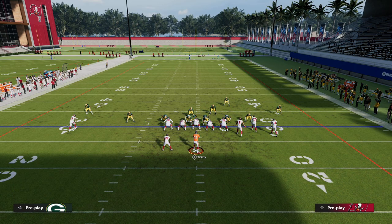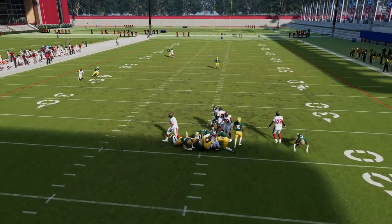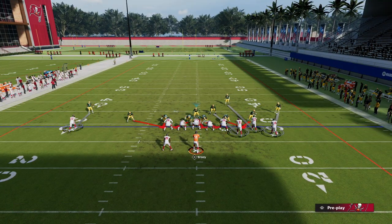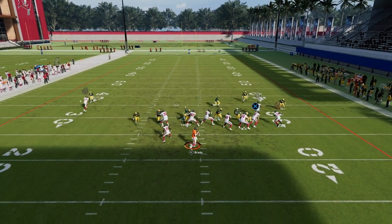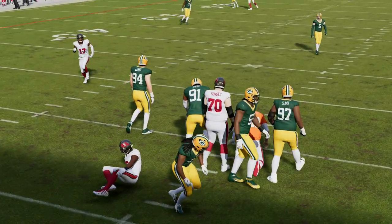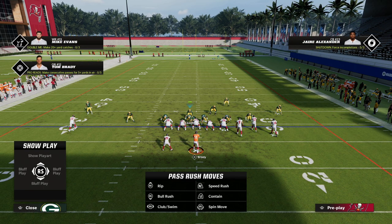Sometimes these blitzes in practice are a little finicky, but you can see how the running back sucks in and you get a quick shed animation with that edge blitzer. That's kind of the worst case scenario with this defense. You have to get down in there with your user — here's me getting down with my user and you see how he gets that quick shed animation right to the quarterback. It's really hard to step up in this pressure, you really have to make a quick read.